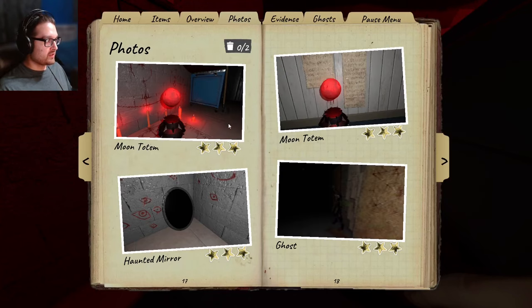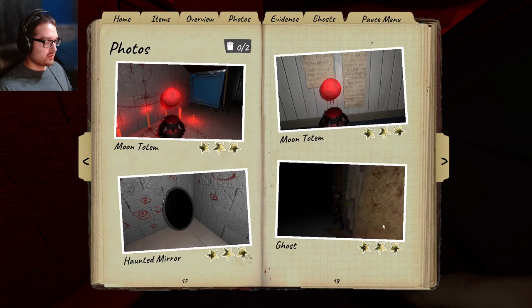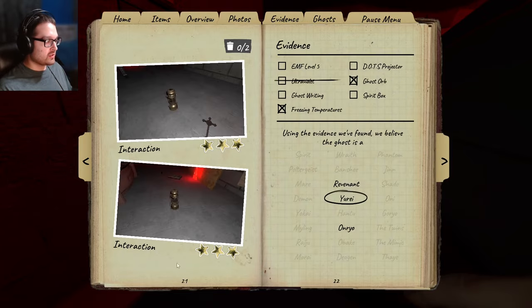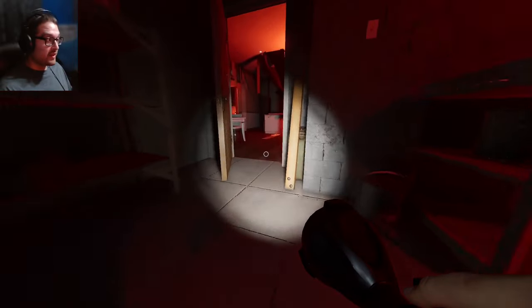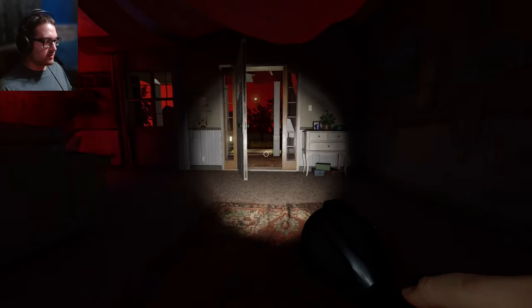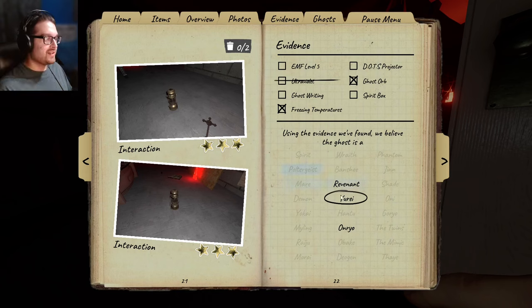What a weird spot! I don't have a photo of the bone but I did pick it up - let's see if I get a perfect investigation. Let me make sure all objectives are done. Three-star ghost photo - from my understanding you just need a photo of the bone, or maybe you just need to pick up the bone and then get all three-star photos. That's what I'm trying to figure out. I think I'm right about it being a Yurei - it's not a Revenant and I don't think it's an Onryo.